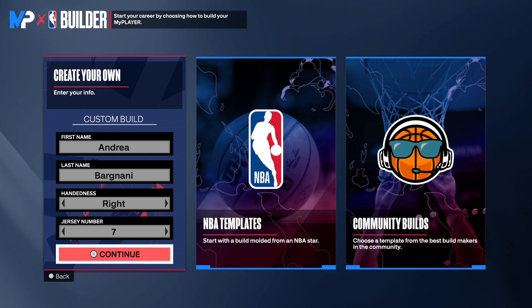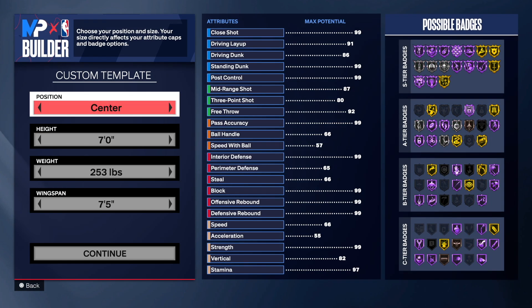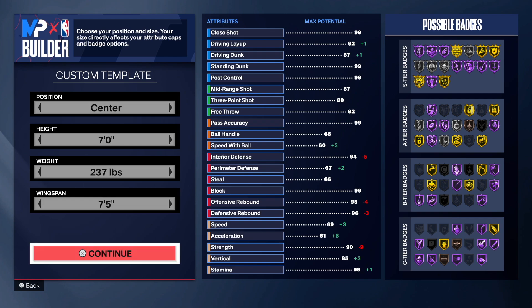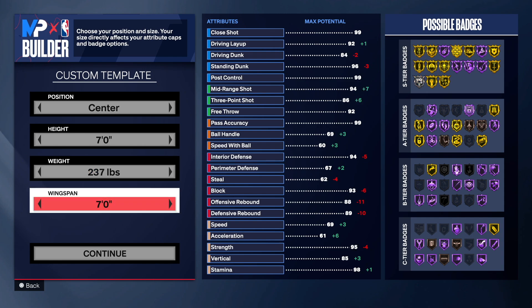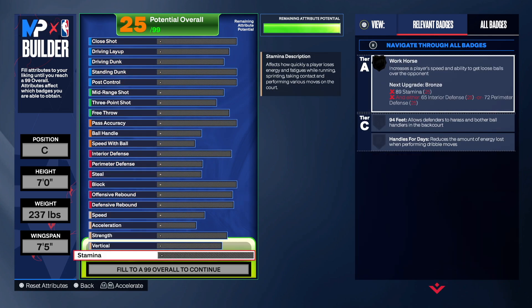We are in the MyPlayer builder. Andre Bargnani — first and last name, right hand, jersey number seven, making a center. You want to stay at seven foot, drop the weight down to 237. I decided to drop the weight instead of going up because I wanted to make sure I got that 90 strength without needing to go all the way to his actual weight. I also left the wingspan at 75 because that's what he had. You could drop the wingspan all the way down and you'll have an 86 three-point shot, but his three-point shot was high so I left it at 75 wingspan.